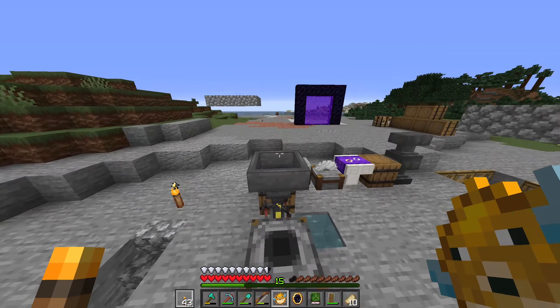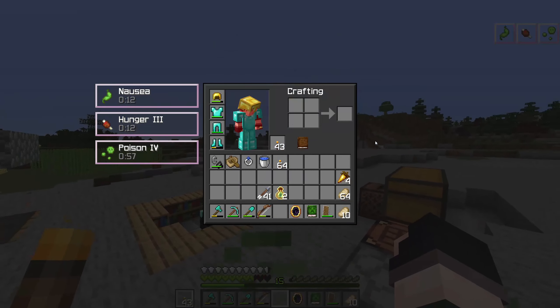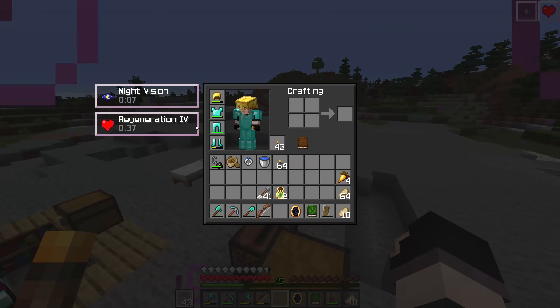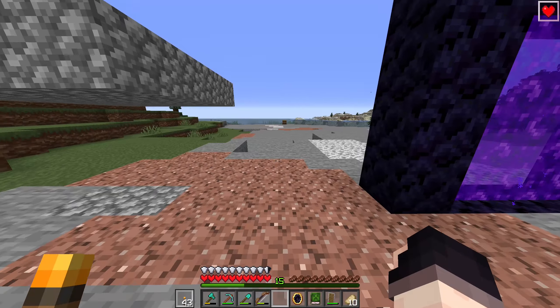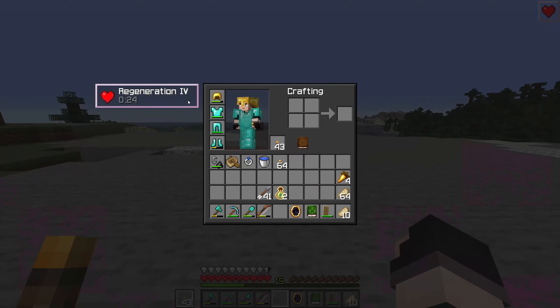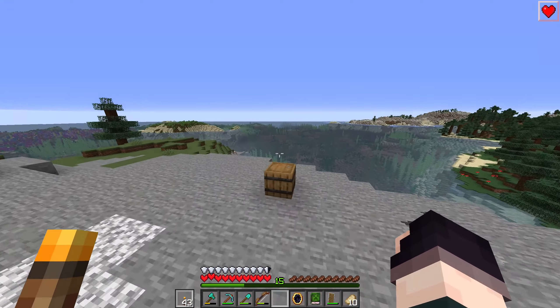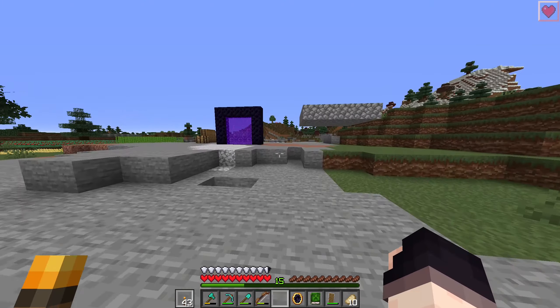I did say I would find out what happens when you eat a pufferfish and use the obsidian mirror. Pufferfish give you nausea, hunger, and poison. So reversing that gives us night vision - interesting - and regeneration four. That's really strong. If we were fighting a wither, regeneration four would make us basically immune to the wither effect. That's incredible. It used up loads of durability though. We do have a lot of pufferfish and we can make more obsidian mirrors easily now since we have access to brown mushrooms and the appropriate ingredients.